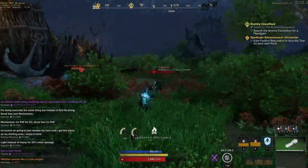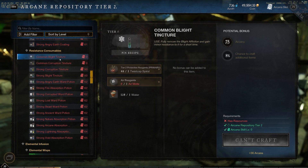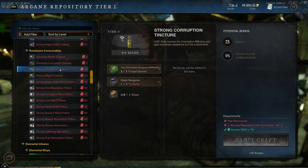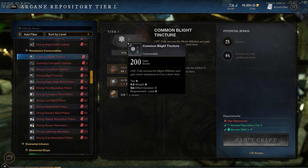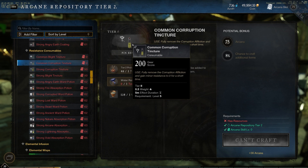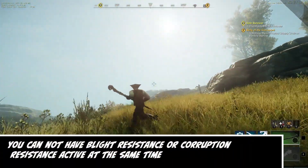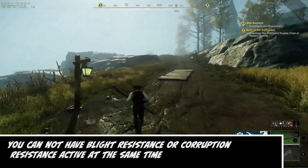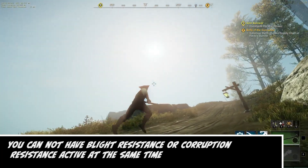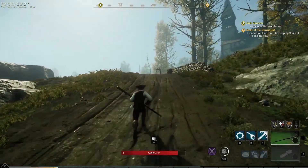Tinctures will remove certain afflictions and give you a resistance for a specified duration. There are two types: Blight Tinctures and Corruption Tinctures. Consuming a Blight Tincture will fully remove the Blight Affliction and grant resistance to Blight for 5 minutes. Consuming a Corruption Tincture does the same for Corruption. Tinctures can be crafted at both a camp and an Arcana Station of the appropriate tier. Tinctures cannot be stacked — if you consume a Blight Tincture and then immediately a Corruption Tincture, you will remove the Blight Affliction but the Blight Resistance will be overridden by the Corruption Resistance.